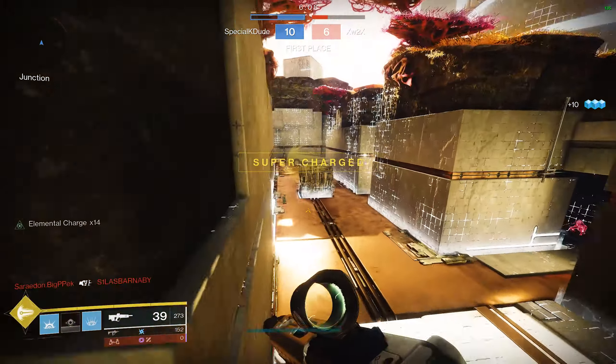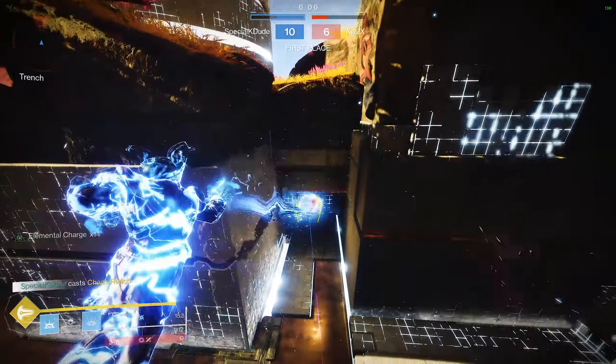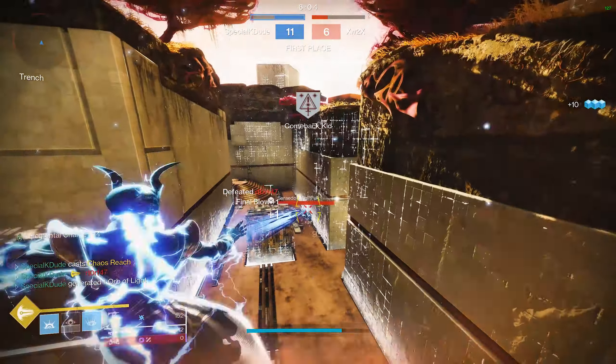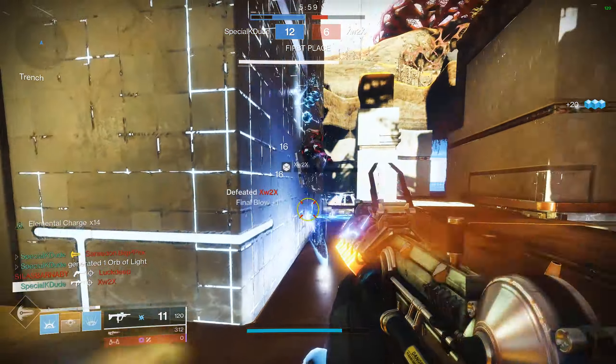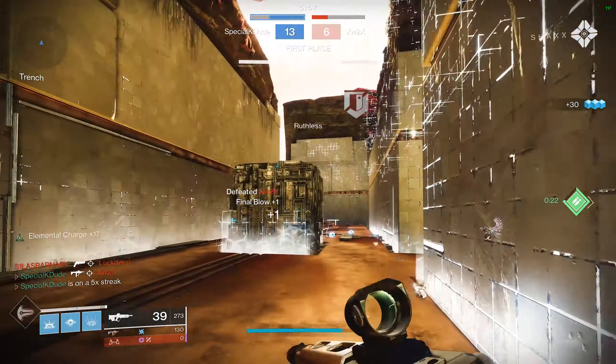Now I'm just going to push forward towards the middle because there will be people engaging each other over here. See somebody on the radar — activate my super. And then luckily there's somebody on the left side as well. Make a quick turn and got the kill. This third guy I tried to get him with my melee ability — I thought it was up but it was just a little bit too late, but I got the kill anyway.